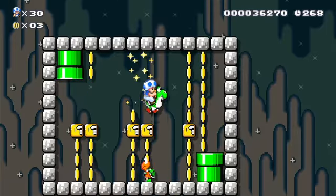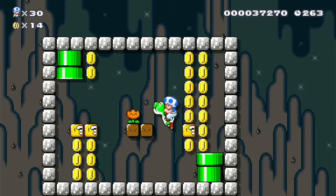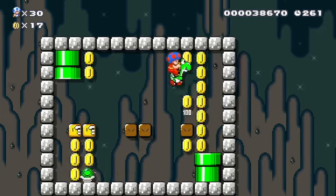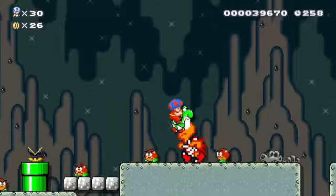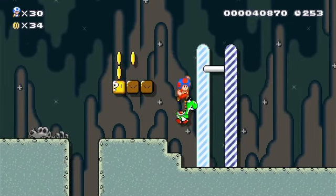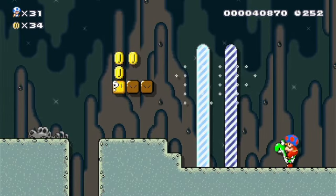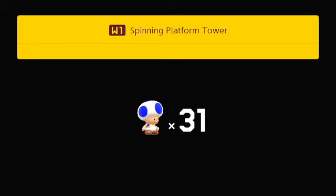Also for the power-ups — earlier I didn't actually know that if you hold down the fire flower and press the mushroom option, if you're little Mario you only get a mushroom, but if you're big Mario you get a fire flower. I didn't know you could do that. Also in all these levels I didn't use the sound effects that well. Let's go on to the spinning platform tower.